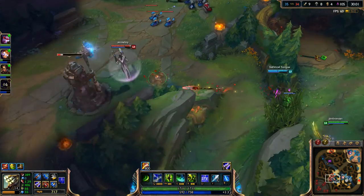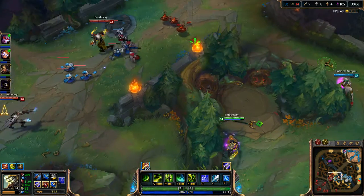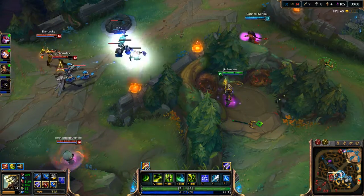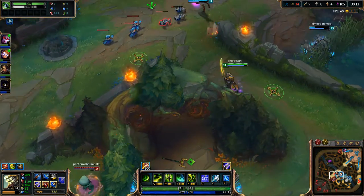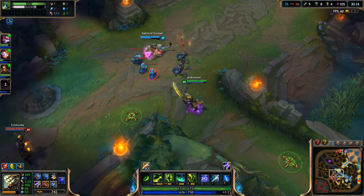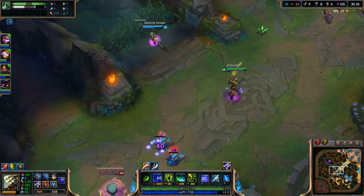Okay I'll put a ward there and work on that a little bit. Can I — no. Amumu's coming, I'm out! So he's got a ward there, so I don't want to go in right now because of the ward. Well what happened to my Q there? It just went on cooldown and I didn't even use it.